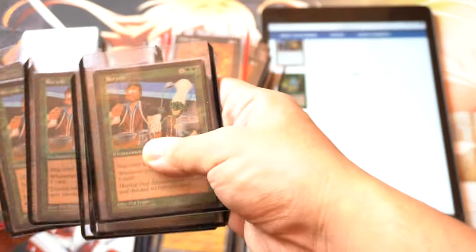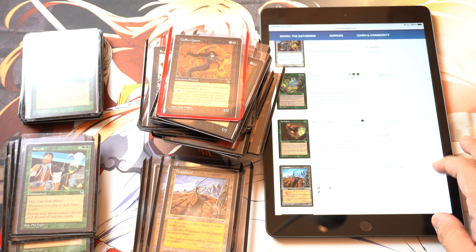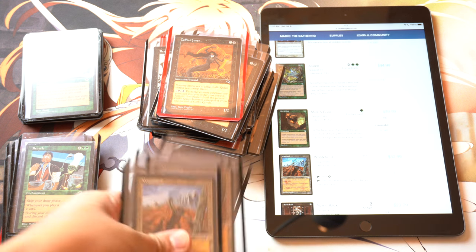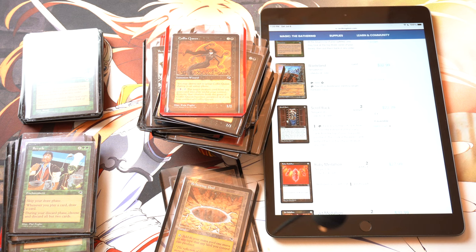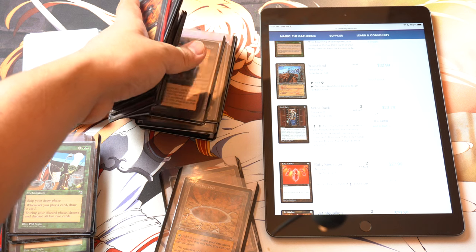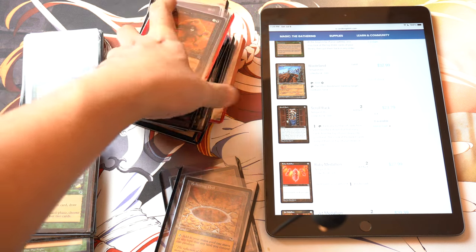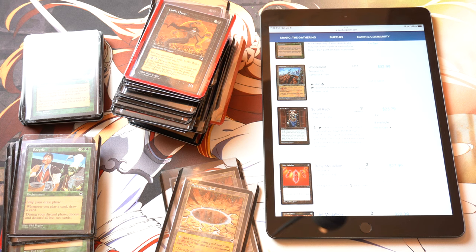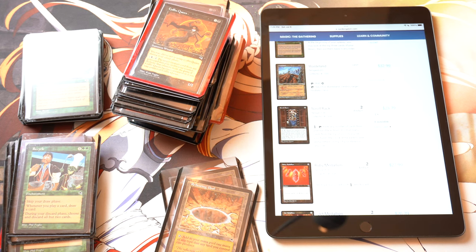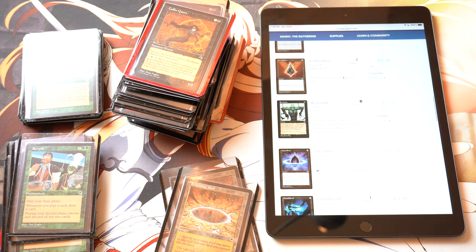This seems to be very, very weird. Wasteland — out of stock again. Scroll Rack. Where are the rest of the cards? Holy moly, guys, where are the artifacts? Ruby Medallion — there's something wrong here. I don't know what is wrong, but I don't see any of the valuable cards anymore. I probably just organized them wrong. Scroll Rack is that much money now? The Medallions. Reanimate — is that much? Let's grab Reanimate.